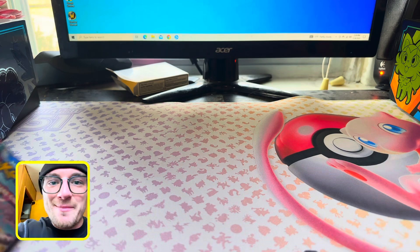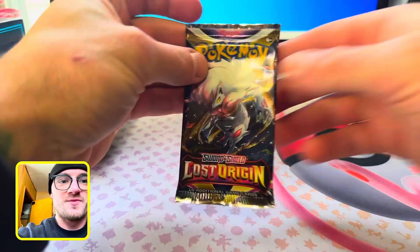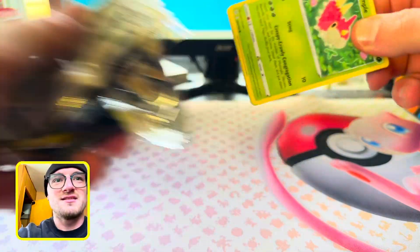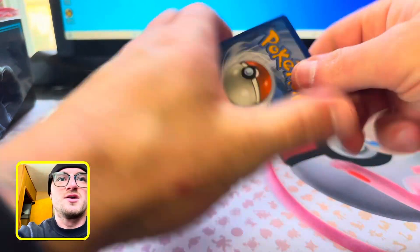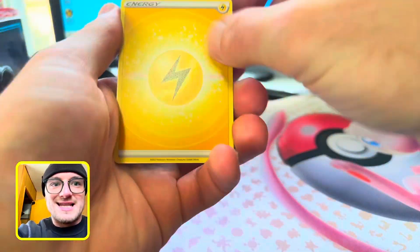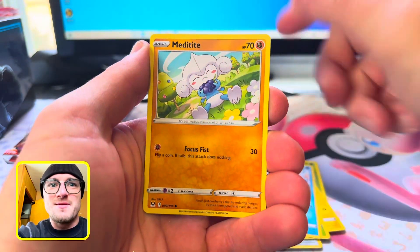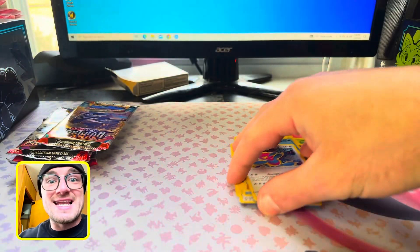Let's jump into these booster packs. We're going to start with Lost Origin. What's the chase in this? Aerodactyl, Giratina. We're going to do the pack trick today. Fire, Lightning, Stunfisk — can we get one pack? Horsey, Meditate, Shellos, Porygon Z. We ain't getting diddly.